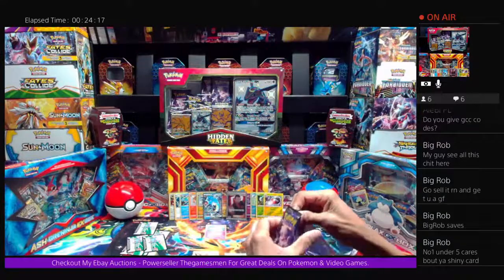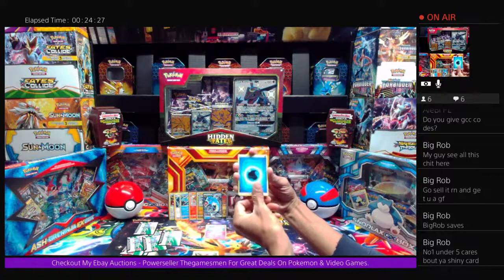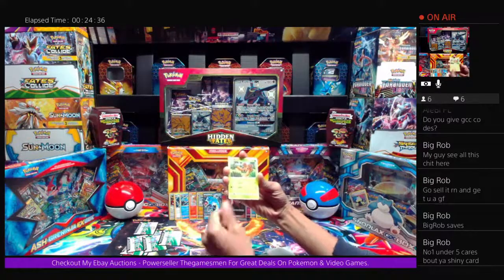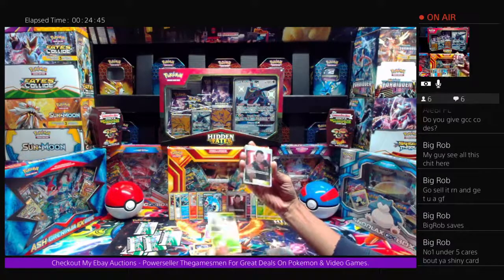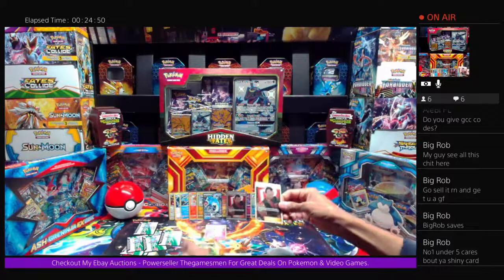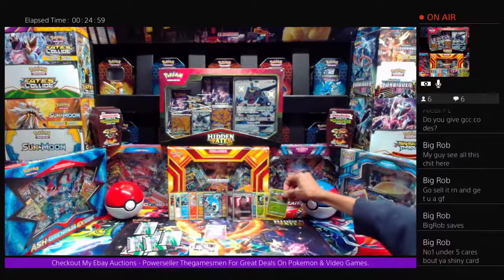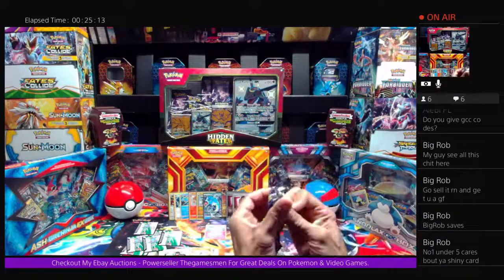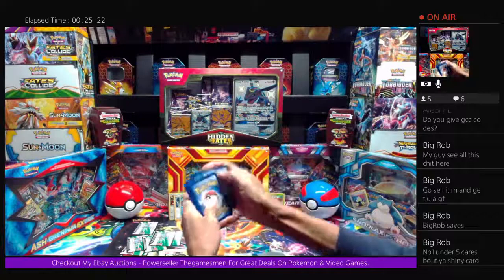Next up is another Mew pack from a Gyarados box. Water-type Energy, Pokemon Center Lady, Sabrina's Suggestion, Scyther, Koffing, Paris the Crab reverse holo — drumroll — and another Giovanni's Exile Full Art! Back to back Giovanni's Exile. Another Double Whammy Pack — awesome pulls. We're having another time of life here opening Hidden Fates. Three more booster packs left, all Mew packs from Gyarados boxes.